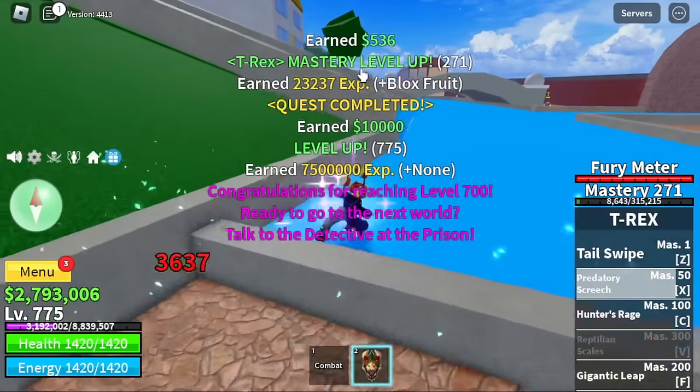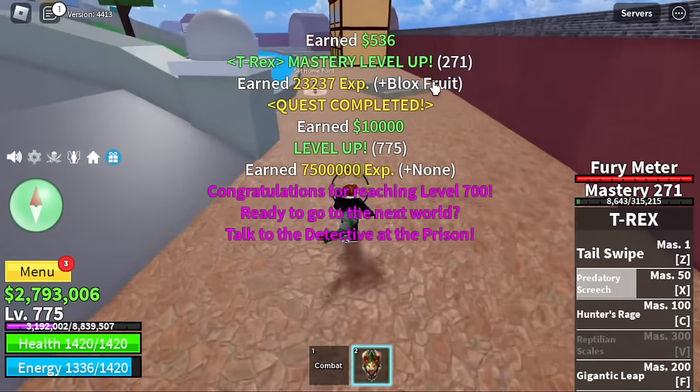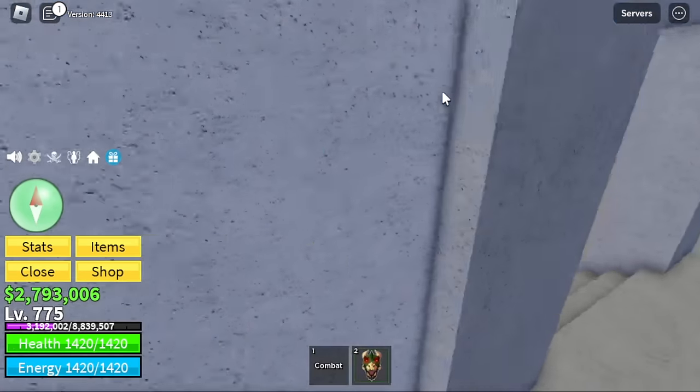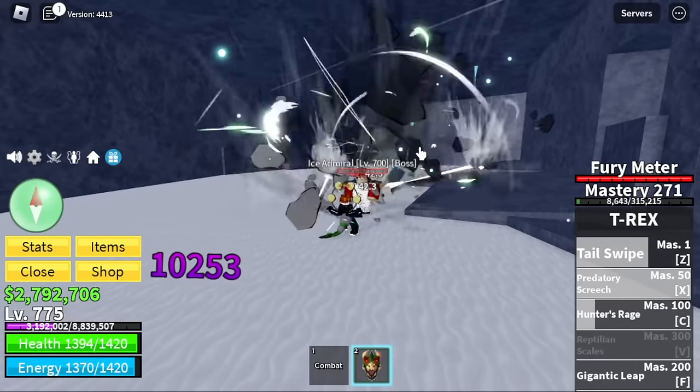Why 775? Because the first two mobs in the next sea are so hard to grind, so I suggest you stay here until 775. For the stats: 265 melee defense, Blox Fruits 1795. Don't forget to defeat the Ice Admiral. See you at the Second Sea — head to the Experienced Captain after that.